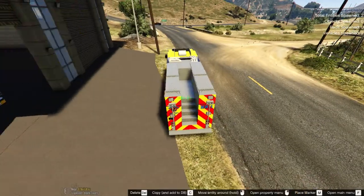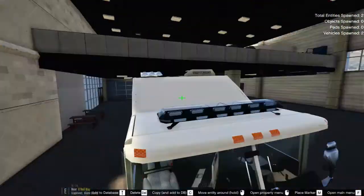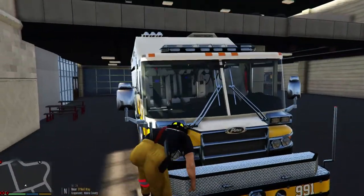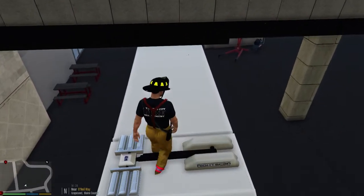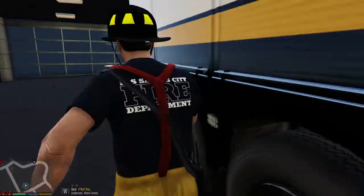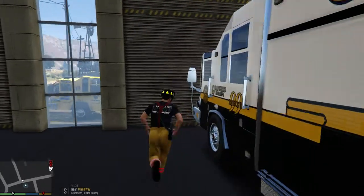It almost feels like he put this over that model because you can kind of phase through most of it if you go here. Let me just walk down the steps — crouch — why can't I walk down? This thing is in my way. Yeah, it's a little bit glitched, but we can go with that.